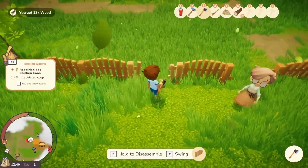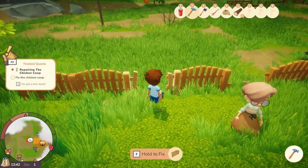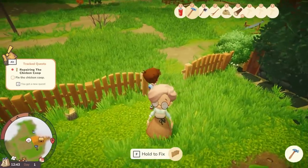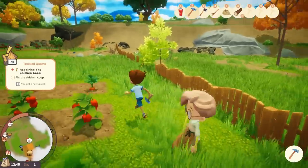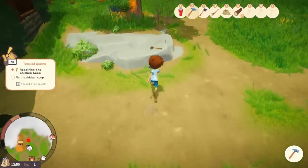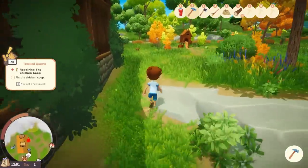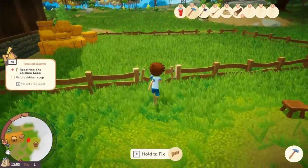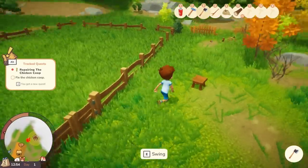We can hold to disassemble fences and use the hammer to hold and fix things — it's going to use some of the wood we've got. Look at us working! It's meant to be a vacation — doesn't look like one, does it? There's another axe if we need it. There's the coop — I can see it. There's a lot of mess around here and we do need a lot of wood.